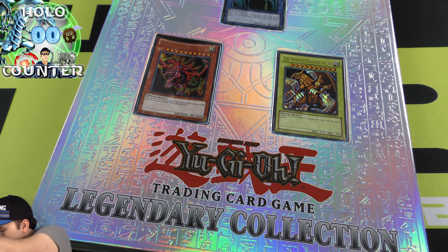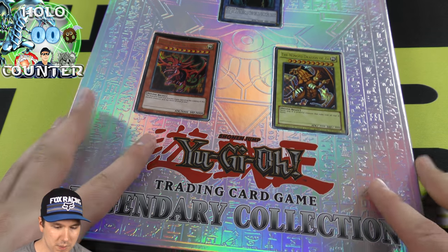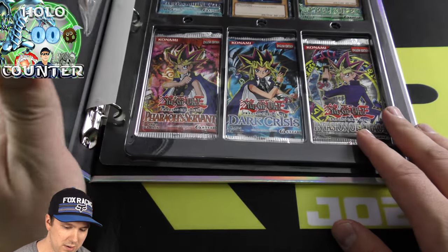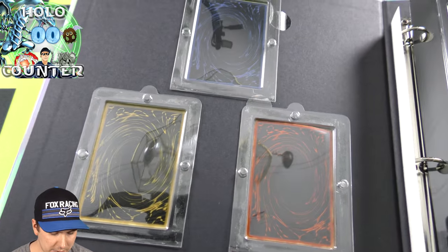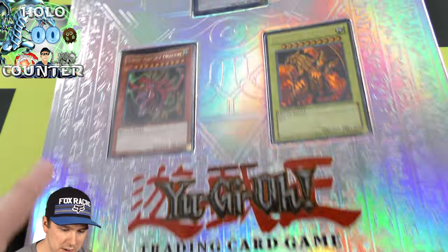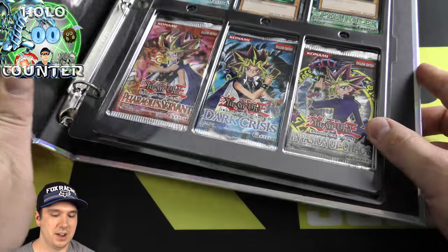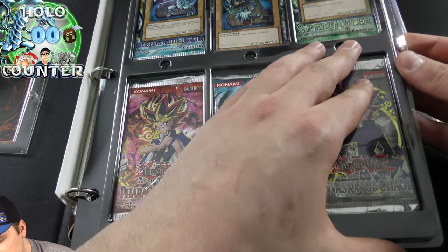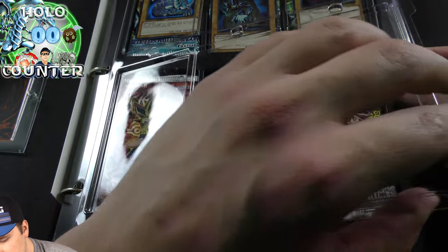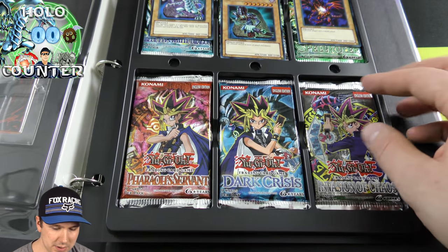Now we just have the super epic binder. Sweet. All right, there's the back of the God Cards. And there they are. We'll just leave them in the binder here. It's kind of cool. Let's see how we approach this. I have a little thing here to open it up — it's like a ring binder. She opened up kind of easily.